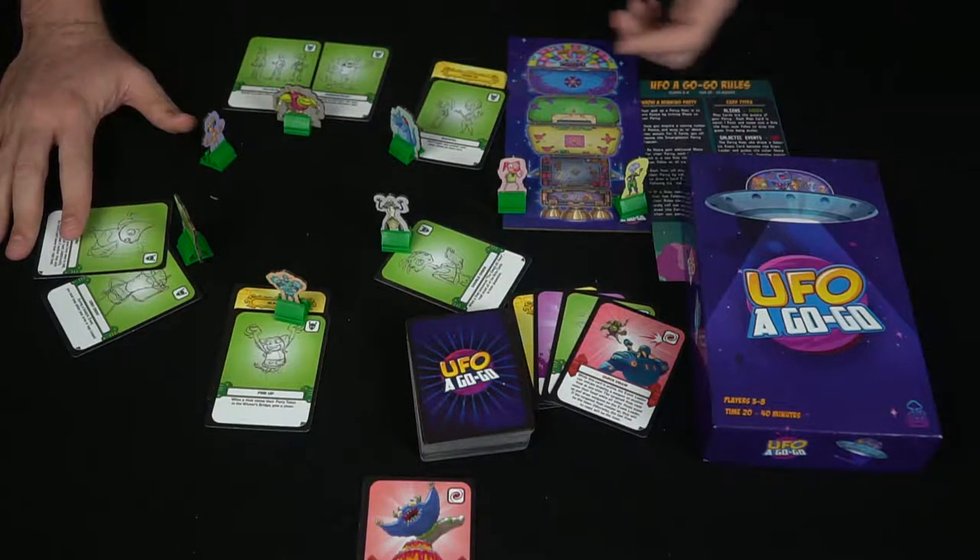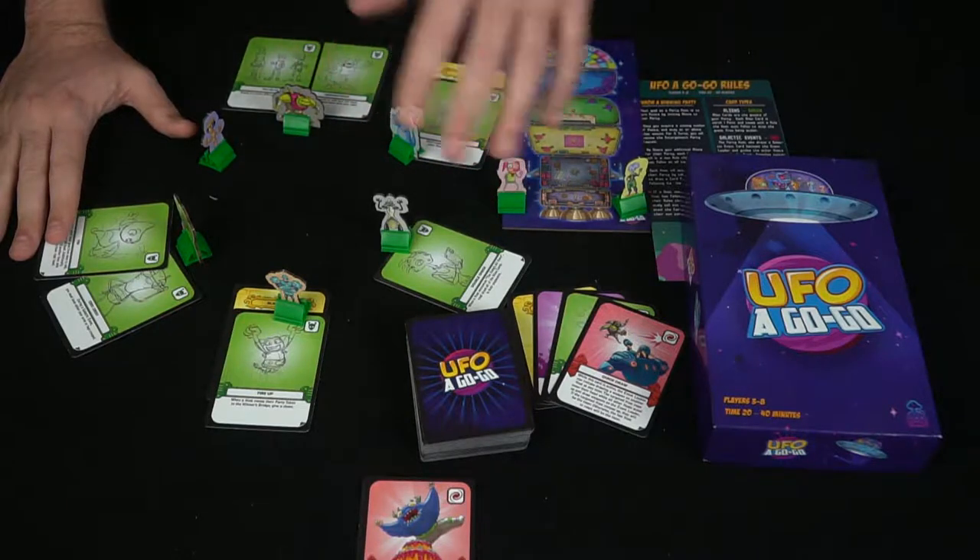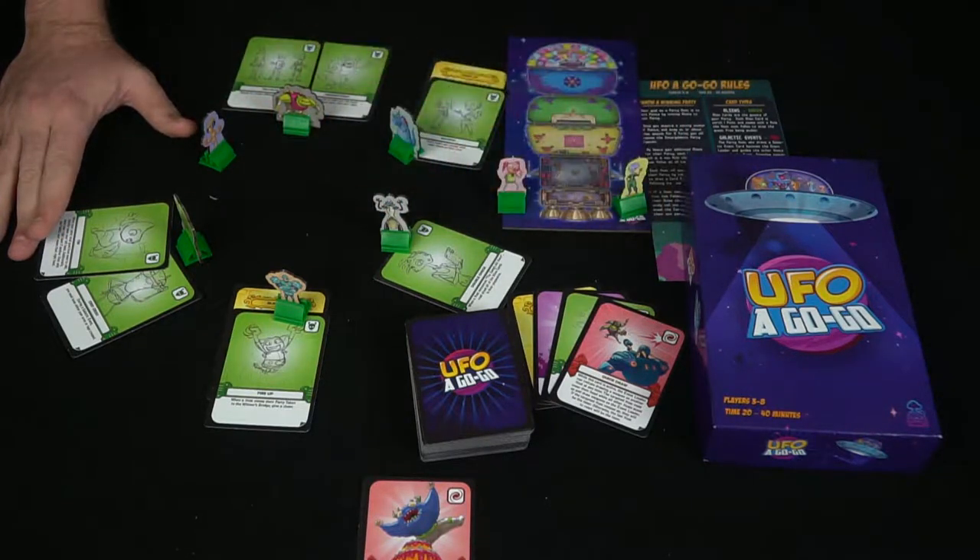That's the basic idea of UFO A Go Go — a party game that involves party fouls, playing party favors on people, and little events, similar to games like King's Cup, Make a Rule, and drinking Jenga games. In King's Cup, you draw from a playing card deck and when you get certain things — like seven is heaven — you put your hands up and the last person drinks. There's a lot of potential for rule-making, and this game feels a lot like that.